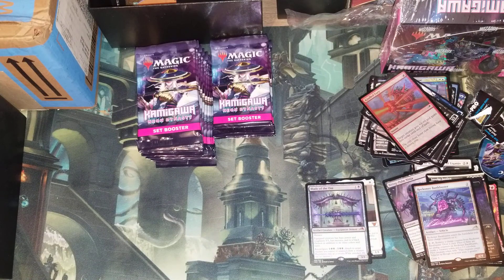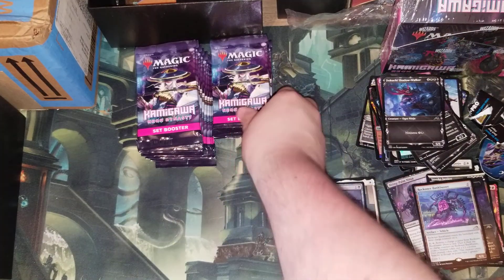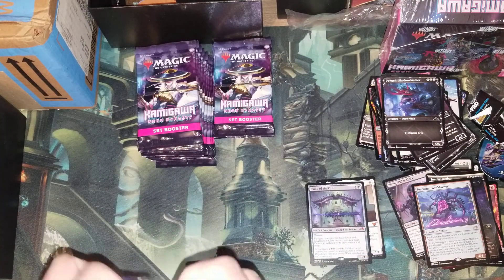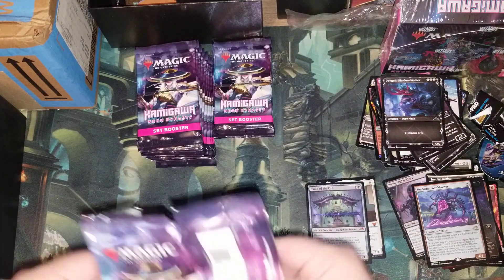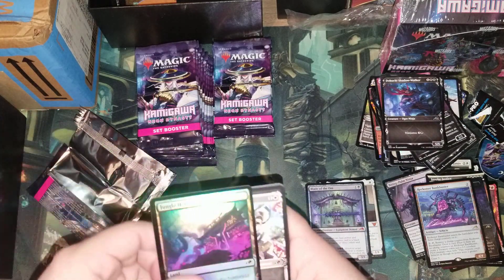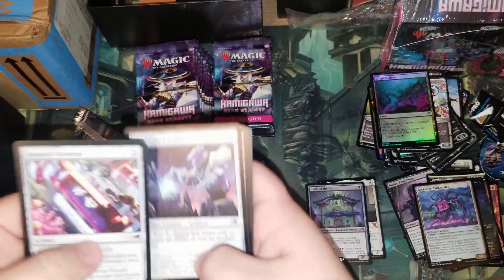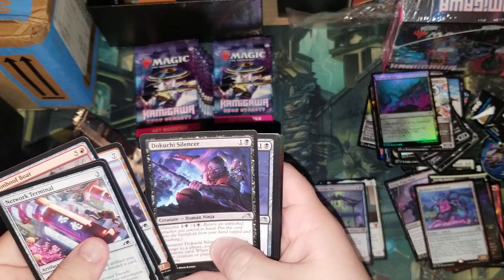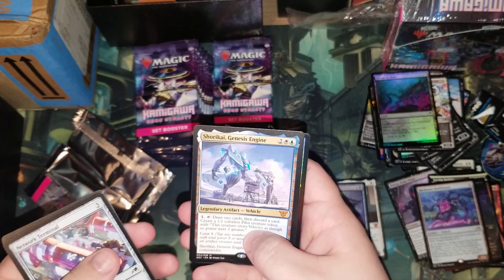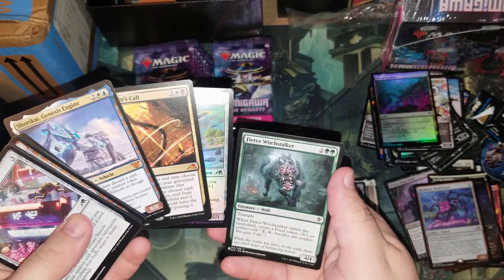We have three or four Channel Lands in this box, two of which are borderless. We got the red land too. And oh — that's the one, the commander from the command zone! A double-rare pack — and the Fierce White Stalker. I didn't know that was on the list, but yeah, double-rare pack.